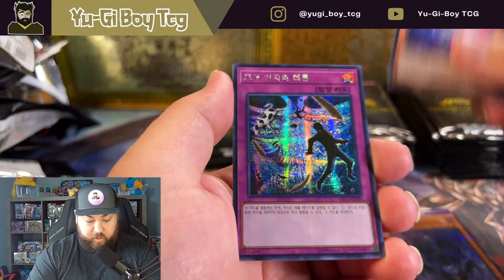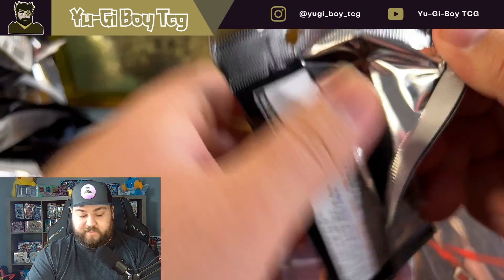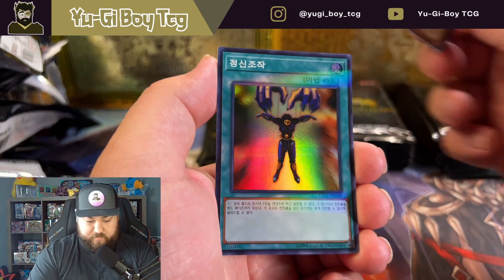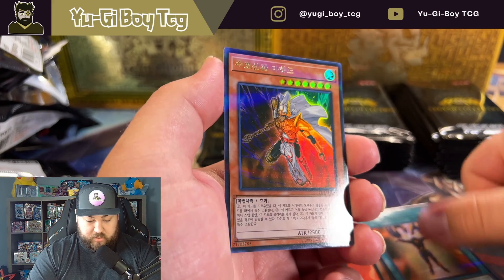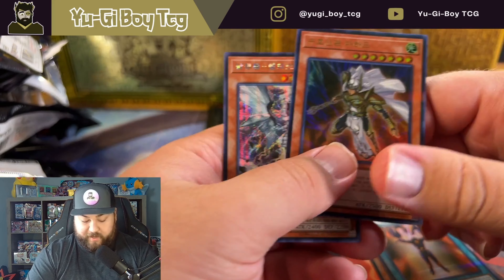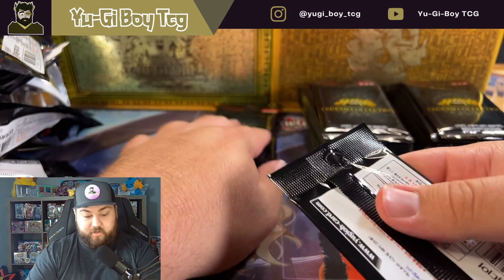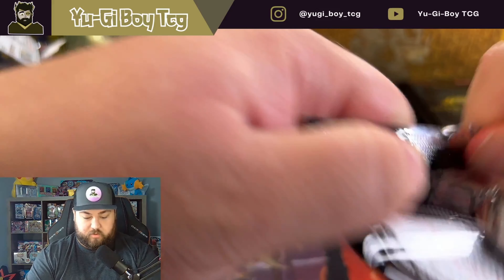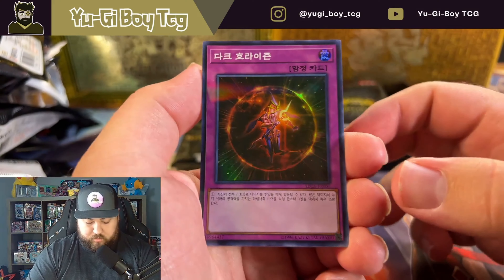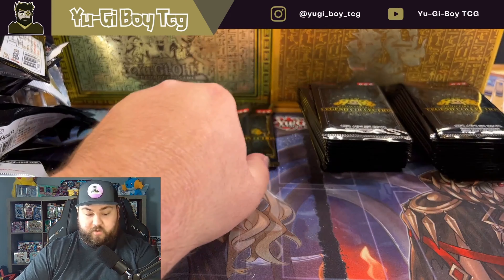I can't believe we haven't pulled one Dark Magician Girl either yet. We haven't pulled a lot of the Magician Girls in these couple boxes - in the first box I pulled all of them but Berry I think, which we did pull Berry today so at least we have that. Palladium Oracle Mahad - I forget exactly how that card's pronounced. Man, we're about to go through another box with no extra secret rare. Are they much harder to pull than I thought? Effect Veiler and Kribo. Don't know that one - it's from the movie.